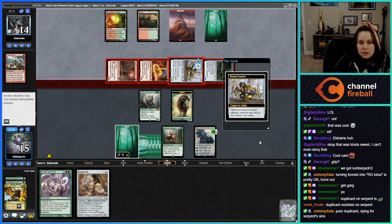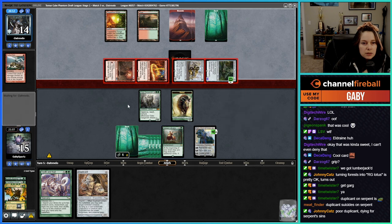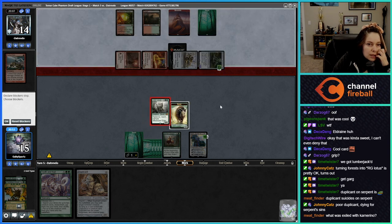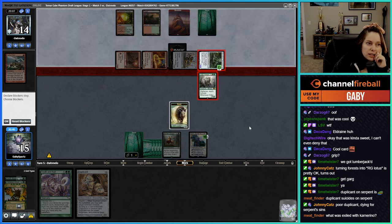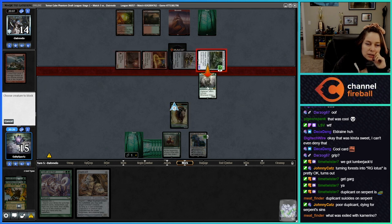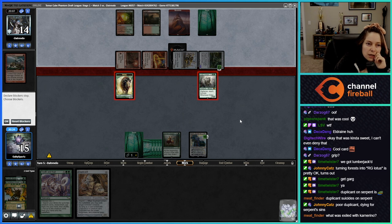Oh my god, okay — does this mean they have Embercleave and they're coming all at me? Exiled with Karn is currently a Wall of Roots, nothing super exciting. They're all coming at me. This can block here and still make a trade with Embercleave because it goes to a 5/5 — I get hit twice and get a bunch of Beasts. They're forced to do this if I put the Beast in front.